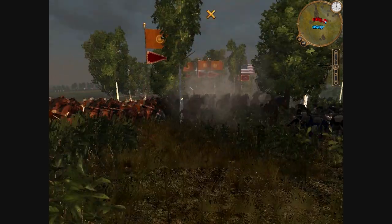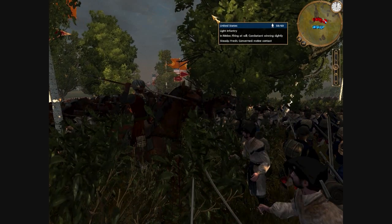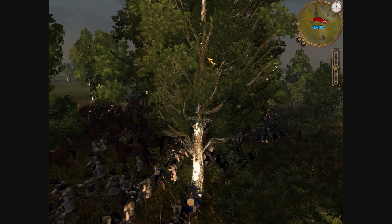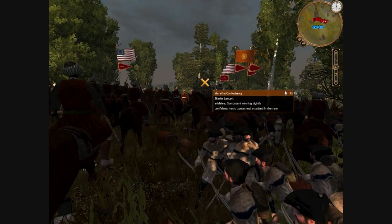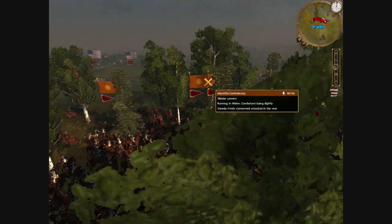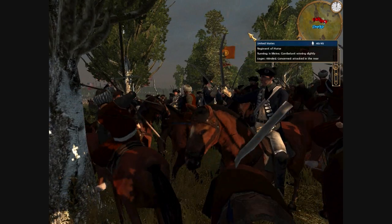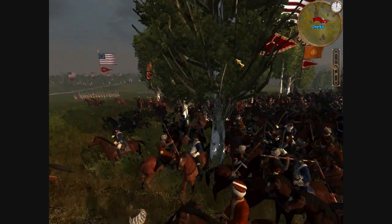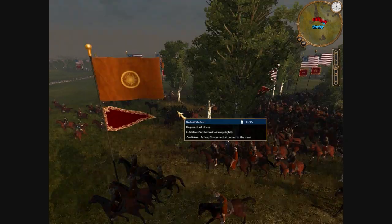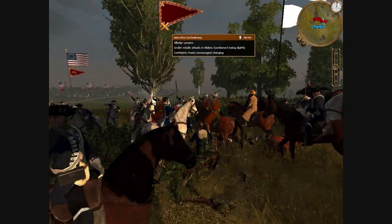Oh, look at this — fighting in the forest here. This is the opening of the battle. My guys are fighting pretty well, I think, considering they're infantry. I've got cavalry coming up to support — you can see them right here, charging from the back. Look at that, that's so sweet. I've got more cavalry coming in, and his guys are starting to rout. Looks like I'm going to win this fight in the forest.